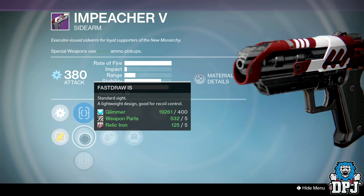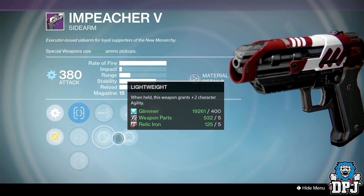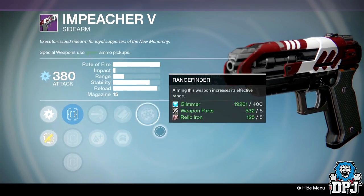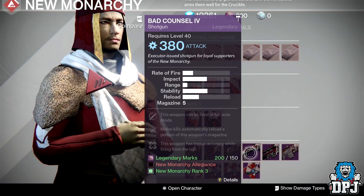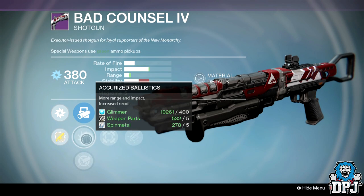The Preacher Five sidearm: sights are Quickdraw IS, Fast Draw IS, and True Sight IS. Perks are High Caliber Rounds, Lightweight, Army of One, Feedstock, and Rangefinder. Not too bad for a sidearm.